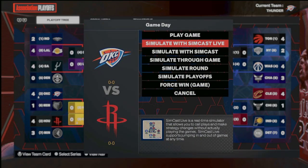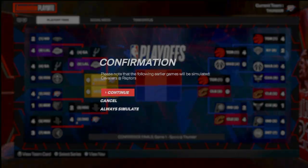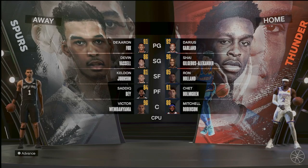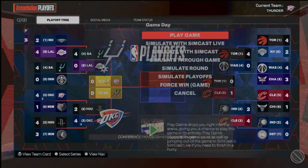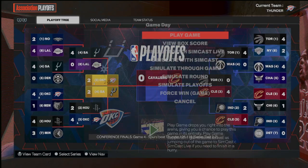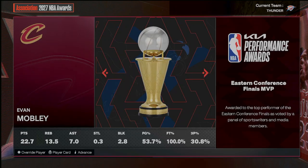Round number one, we beat the Grizzlies. Round two, we got Houston. We just made the conference finals. We got the San Antonio Spurs — I'm still not going to get my hopes up because they've got D-Fox and Victor Wembanyama. We're down three to two and we do lose in six.